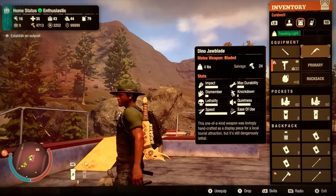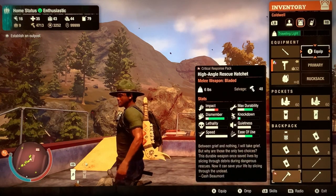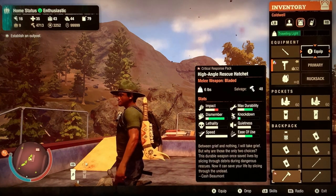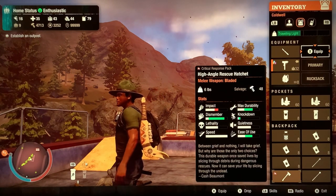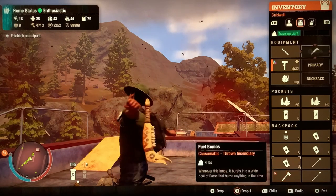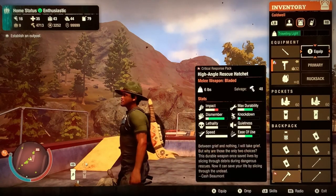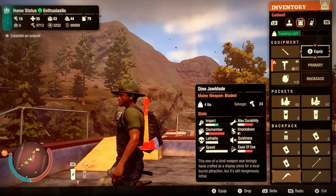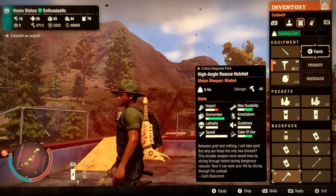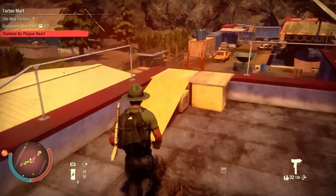It's pretty lethal, the impact is pretty good, but it doesn't have any dismember or knockdown, which is crazy. Comparing it with a high-angle rescue axe — one of the higher-rated weapons from the critical response pack — it basically destroys this weapon in every way, aside from looks. This is four pounds, so it does have that going for it; this is only six. Other than the looks, it's not that great of a weapon. But it's a one-time thing and it can only be gotten here.